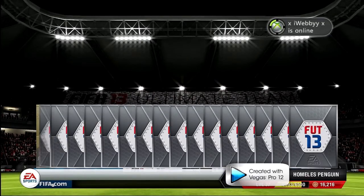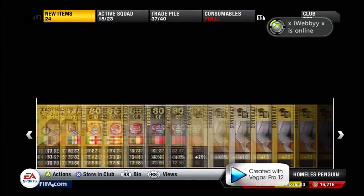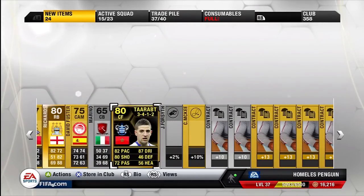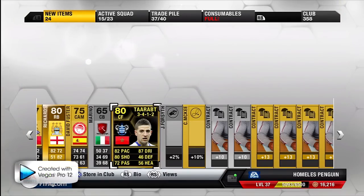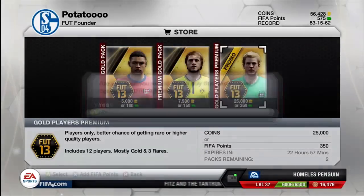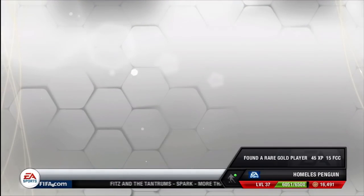The pack coming up now was opened during the same pack opening as the 87-rated Manuel Neuer, and as you can see I got very lucky again — the 80-rated in-form Abdel Tarrat. What makes him so good and valuable on the market is his 5-star skill moves and 5-star weak foot, plus really good stats: 82 pace, 80 shooting, and 87 dribbling. At the time I got him he was worth around 90k, and I kept him for a while before selling him for around 60k.